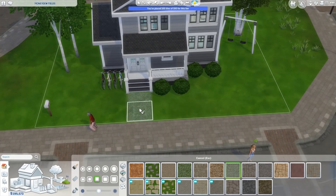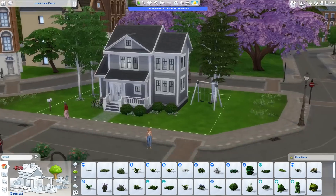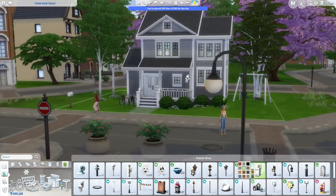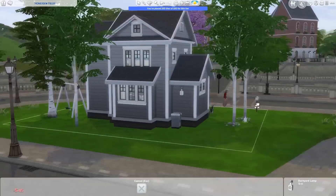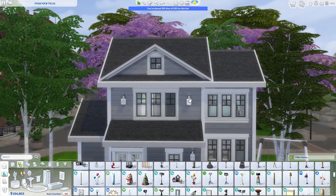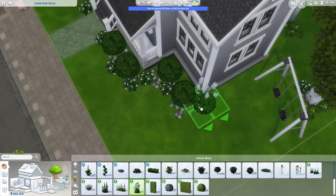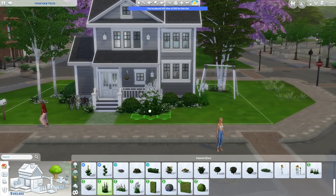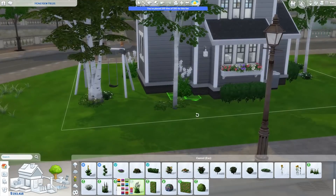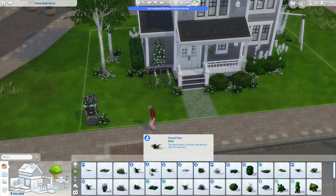Outside I put in a swing set, which I'm not sure I've ever used in a build before — I was quite excited about that. Since we're in Brightchester and bikes came with Sims 4 University, I added four bikes outside. I could have added eight but felt that would look weird, so there are four and you can always buy more. For landscaping I kept to the gray, white, and black color scheme with some white flowers and birch trees on the lot.